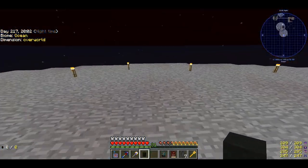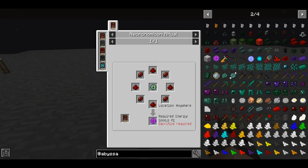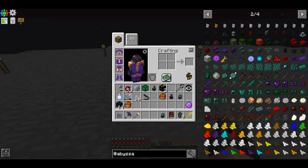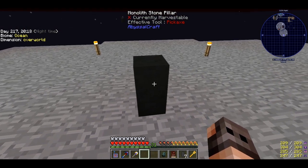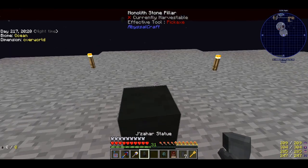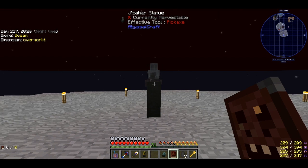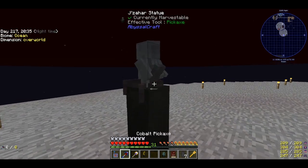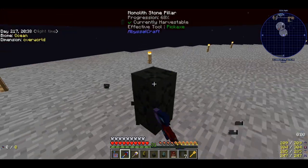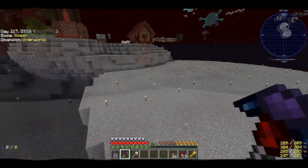In order to do the rituals in Abyssal Craft we're going to need an energy called PE. To make an oblivion catalyst we need 5000 PE. There are two ways to gather PE: one is to make a monolith stone pillar, put a statue of the god on top, and hold your necronomicon in your hand — you'll get hit by lightning. I don't like this method because you get lightning, you get shoggoths, and it gets messy. We're going to do sacrifice instead.